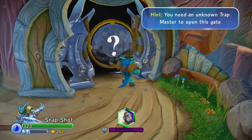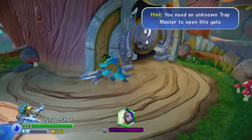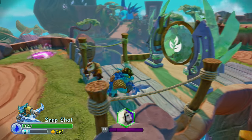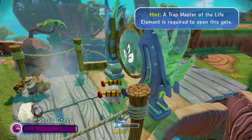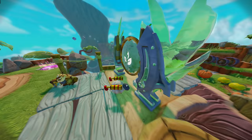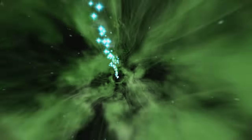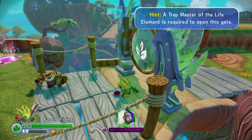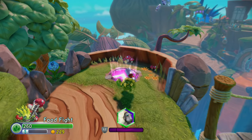This is a mystery gate, Portal Master, requiring an unknown element. I don't have an unknown element so I'm just going to carry on. Before we head off to the next route, there's another elemental gate. Does this have to be a Trap Master specifically, or can it be just a Food Fight? It does say Trap Master, so I'm assuming it has to be a Trap Master. Unfortunately, at the time of this recording, I actually do not own a Trap Master of the life element yet. So I guess that gate will remain closed for the time being.